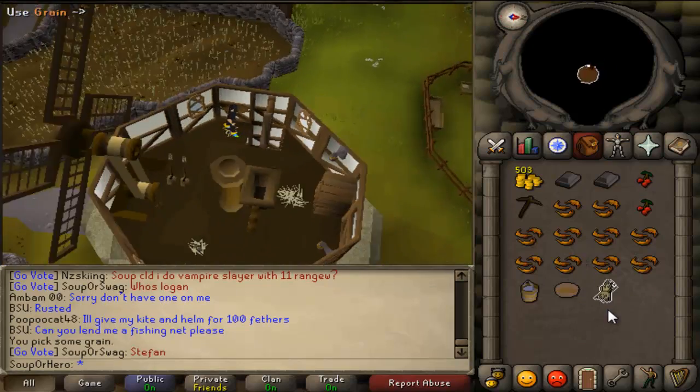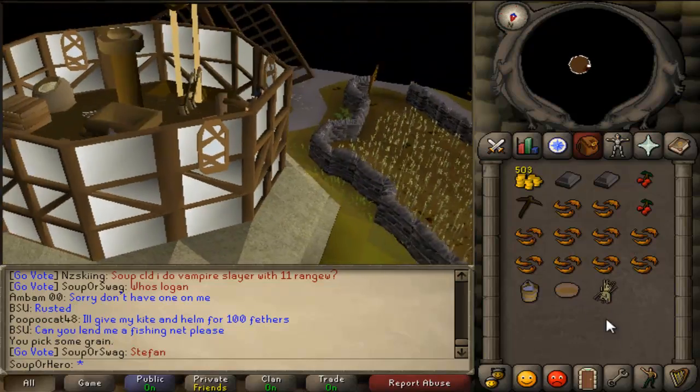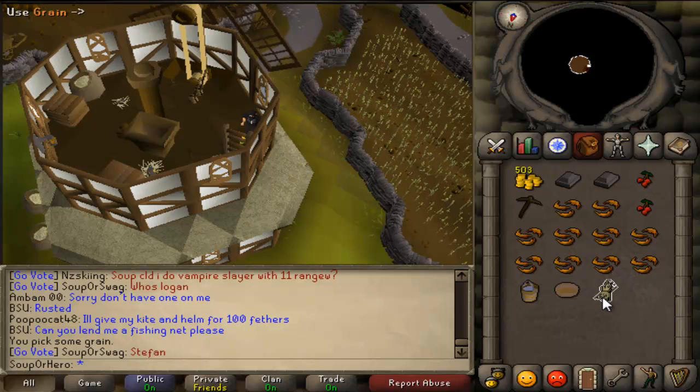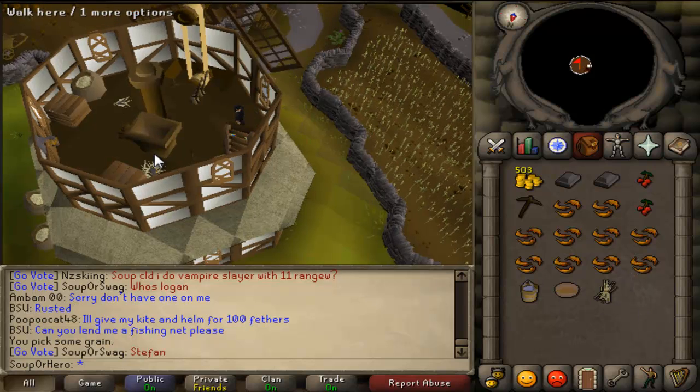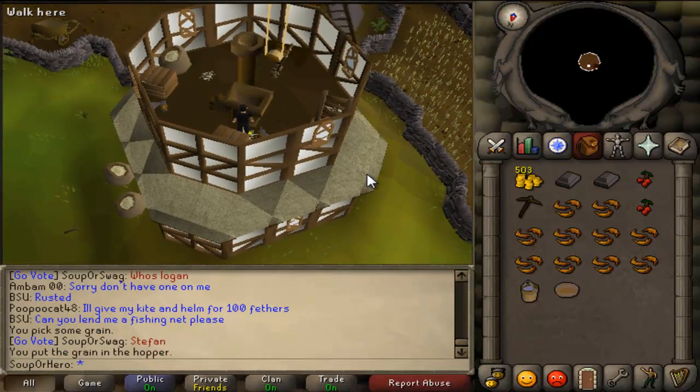For the two iron bars, I just went on the forums, said I need two iron bars, somebody PM'd me in game and I got it done within five minutes. You can also smith your own iron bars — I think you need 15 smithing. But I personally found it easier to just pay 100 GP for the two iron bars.